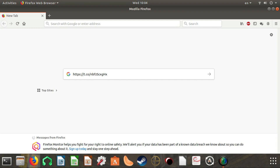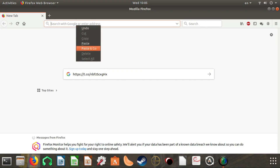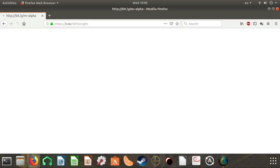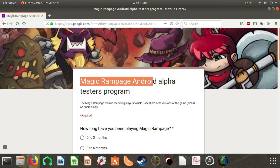The first thing you want to do is go to the description of this video and copy the link, then enter it into your address bar and press enter — or tap enter if you're on your phone.